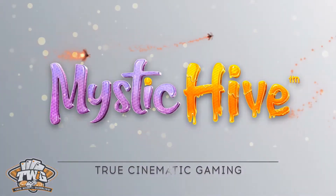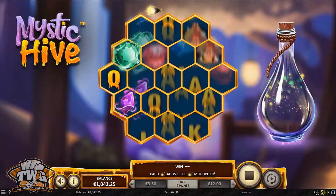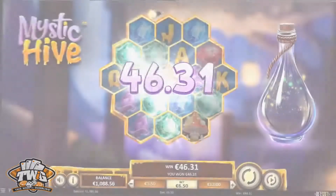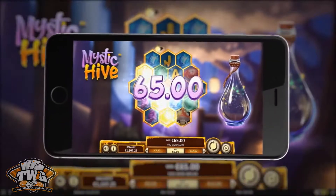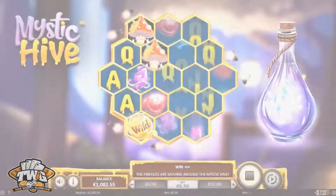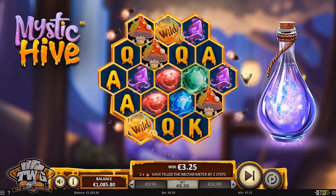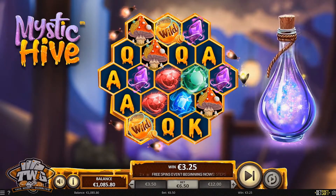Hello players and welcome to another online game review, where today we're taking a look at the Mystic Hive online slot from our friends at Betsoft. This is a five reel game with 30 pay lines that comes with a unique honeycombed layout. It is available for both desktop and mobile play and features wilds that move from cell to cell with each spin. Players collect nectar with the help of fireflies, filling the nectar meter to award bonus spins.